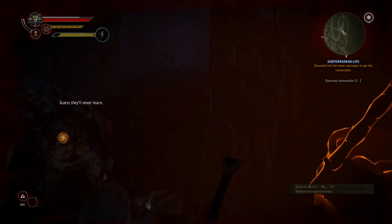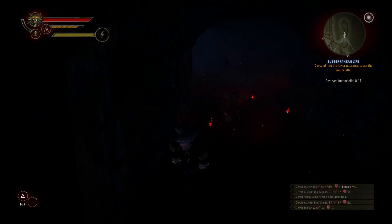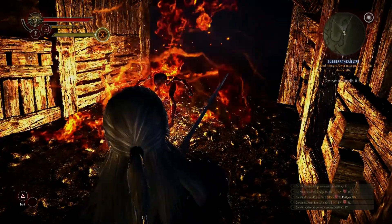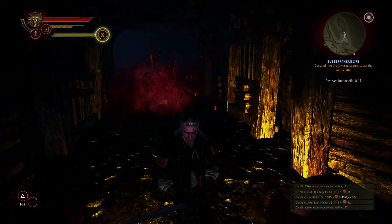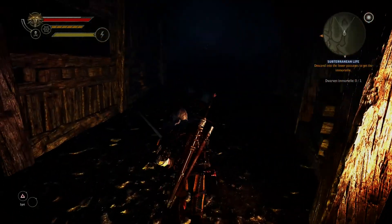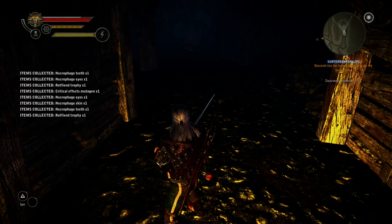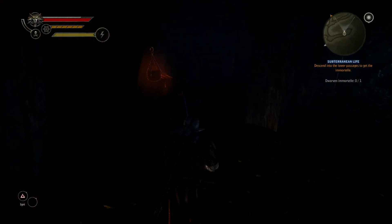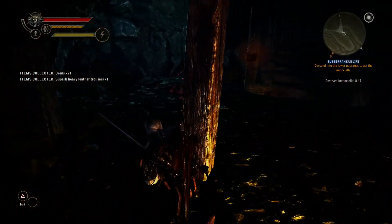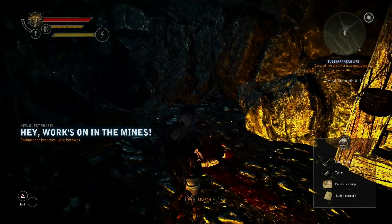I thought there was something hiding. They are still hiding around the corner. My adrenaline is fully charged. Musagen — perfect. And there is a body, which I'm going to guess has the keys in it. Up a shaft key, Balan's first map, and Balan's journal.